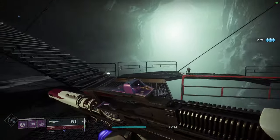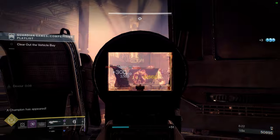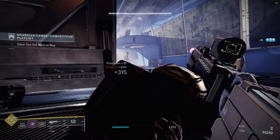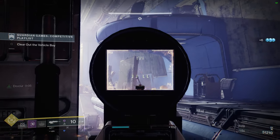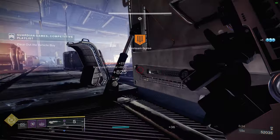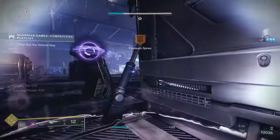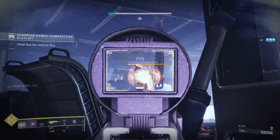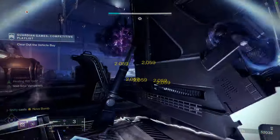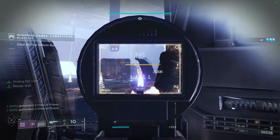Next up is a weapon that's not all that popular and might be surprising to some of you — that weapon is the Pointed Inquiry Scout Rifle from the Throne World. Overall, Scout Rifles are not in a great place, and high-impact frame Scout Rifles are in an even worse place. However, I did find use in this weapon this season because Scout Rifles had anti-barrier mods, and this one you can actually craft with Adaptive Munitions. That's been one of my favorite new perks because it allows you to use weapons that don't match an elemental shield in match game activities. I know Arbalest is currently the anti-barrier king, but sometimes you just want to use Gjallarhorn and don't have many other options, so in those cases I've been using Pointed Inquiry instead.